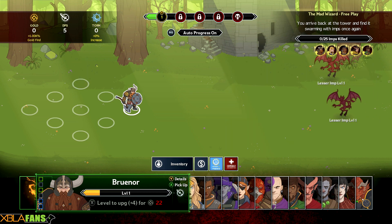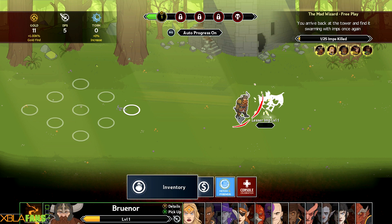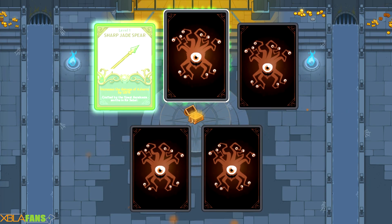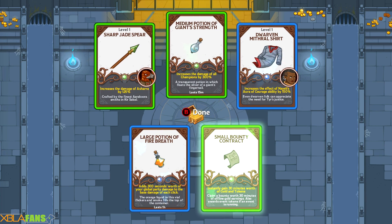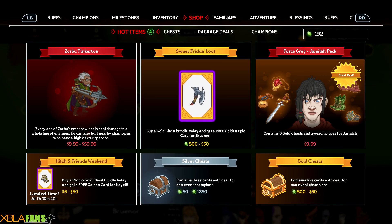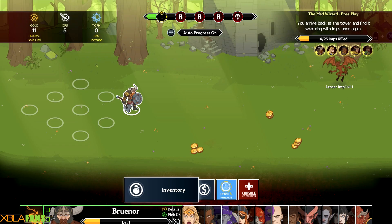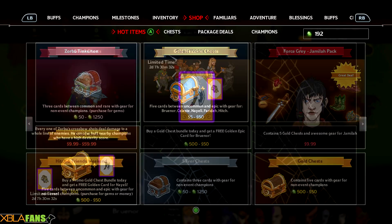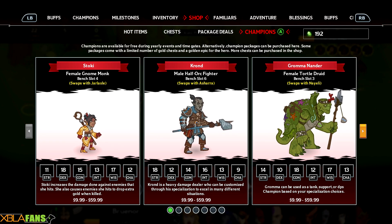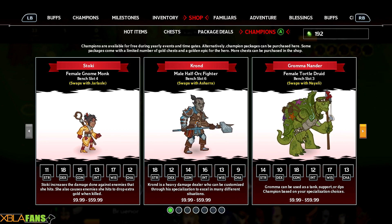I'm gonna pick him up, move him forward, and he's just gonna go without me really doing anything. We're gonna open our chest here. I got some gear — it'll auto equip to people. I got some disposable items too. The shop is what you'd expect: you can buy characters and stuff like that.